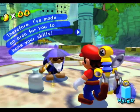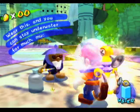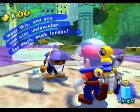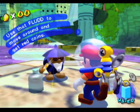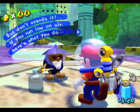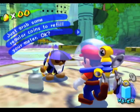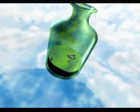I've made an area for you to hone your skills. Ta-da! Wear this and you can stay underwater for much, much longer. What, no air tank? What is this? Use that flood to move around and get red coins. But don't overdo it. If you're low on air, just grab some coins. Anyway, yeah. You can still drown even with this device.